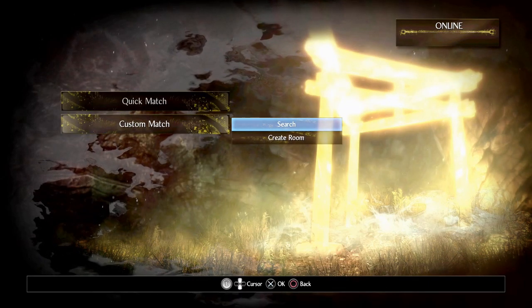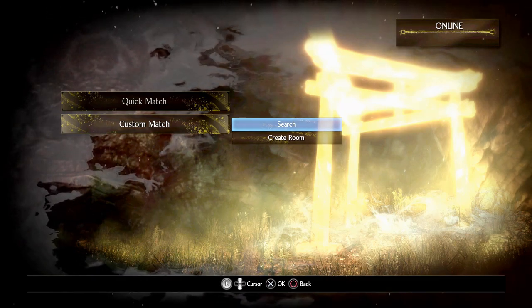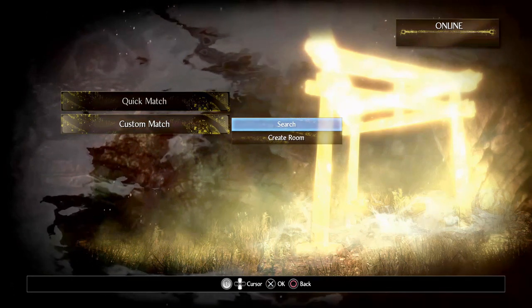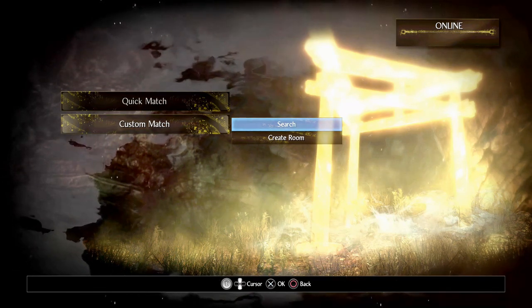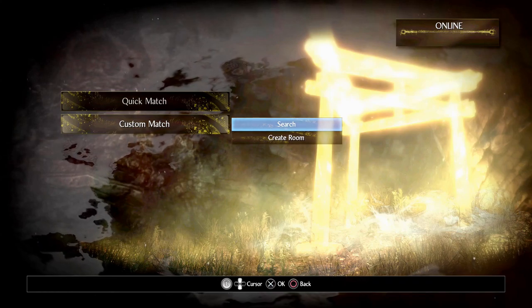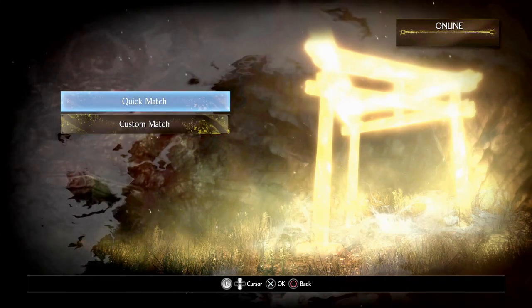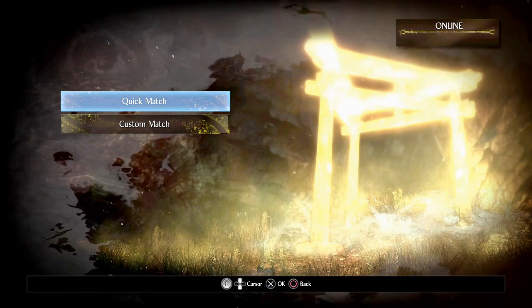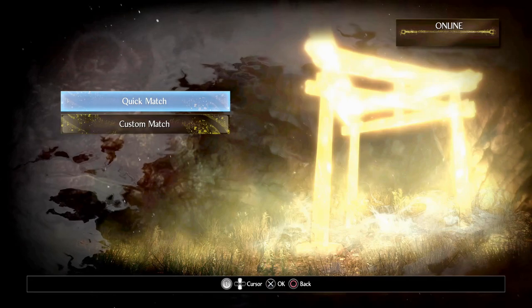It's worth noting that if you're going to start a mission from the beginning with somebody as a co-op player, your host will be able to rest the shrines which will reset enemies. But your gear — like spells, elixirs, all that kind of stuff — won't reset. Whatever you're taking in is what you're going to have, so I'd recommend taking some healing items with you to help you last the duration.